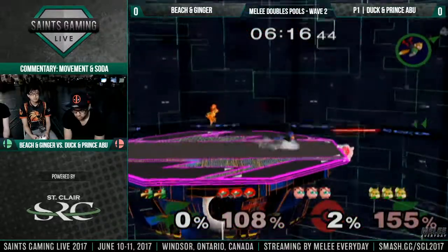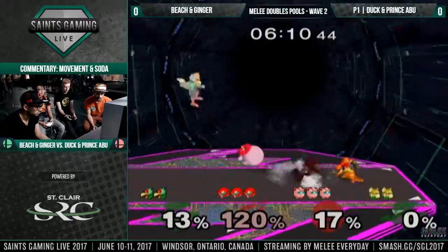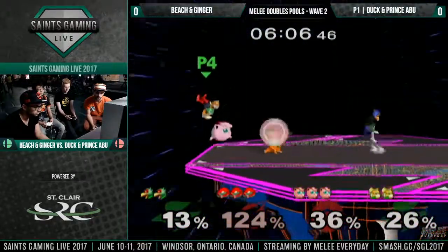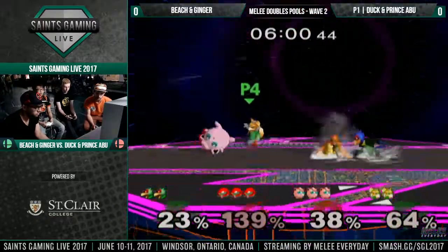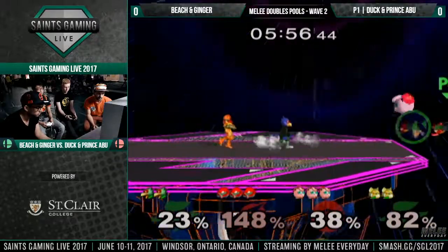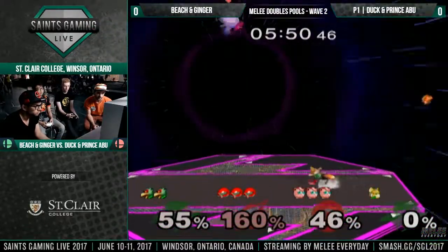Abu's got an edge guard situation on Beach. Ginger can't help him out as much as he probably would have liked. Even just to add insult to injury, Abu did get in the way of that one last laser. Good recovery from Beach to not get wall-pained by Abu. Interesting — we actually haven't even seen a single rest attempt, but it really doesn't look like they're needing it.